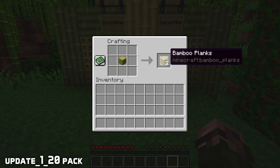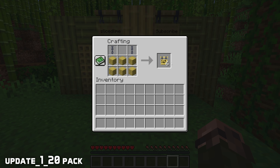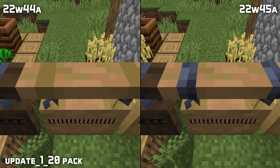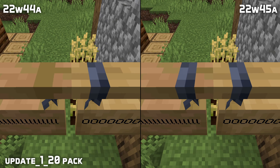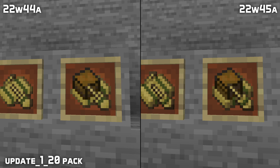With this change, you can no longer craft bamboo planks the way you could in previous snapshots, and the hanging sign recipes for bamboo hanging signs now use bamboo blocks instead of planks. The jungle hanging signs have received a texture update to match the other hanging signs, and there are new icons for bamboo rafts and rafts with chests.